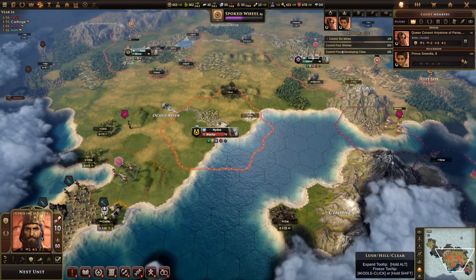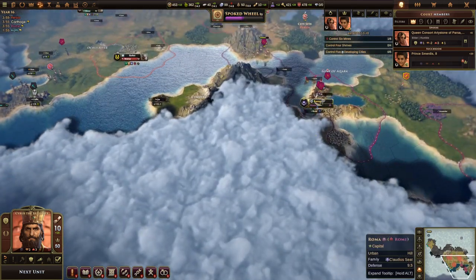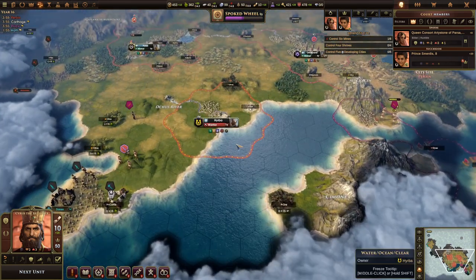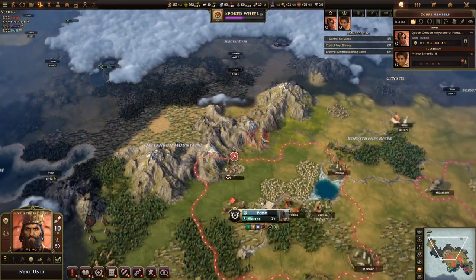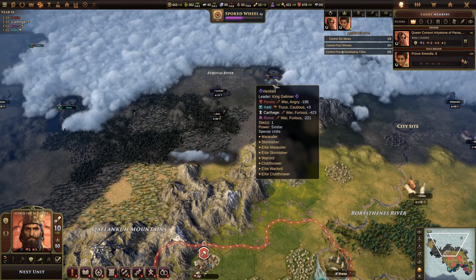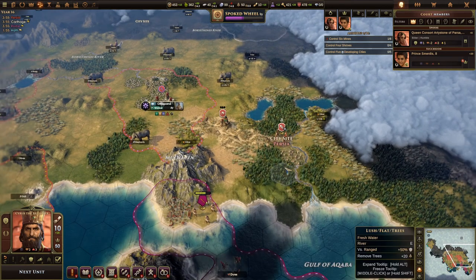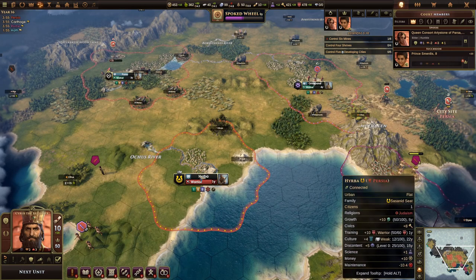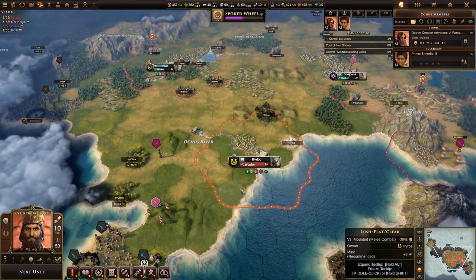I'm also moving my army — or at least my single warrior — in the direction of the Danes. I think we're going to take this city next because it's fairly close to Rome, and I want to make sure we're claiming the sites closest to our current opponents. Carthage still hasn't claimed this one as far as I can tell, and there's a lot of stuff to expand here. We're going to go in this direction and clear these Danes off the map.